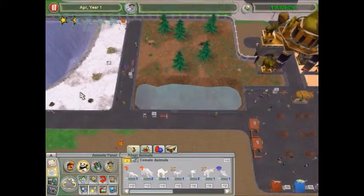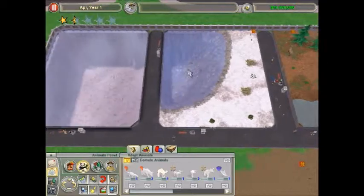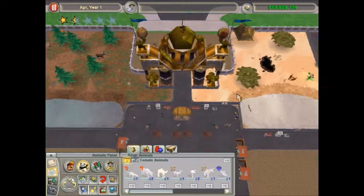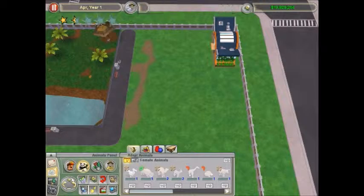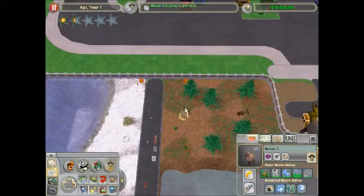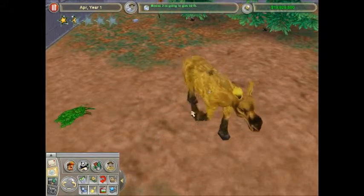Okay, I got myself a little moose. We got a moose, we got penguins, we got Marlin, we got lost raptors, we got dodos. Anything else? Let's just see the moose - let's see who's gonna give birth and how many.